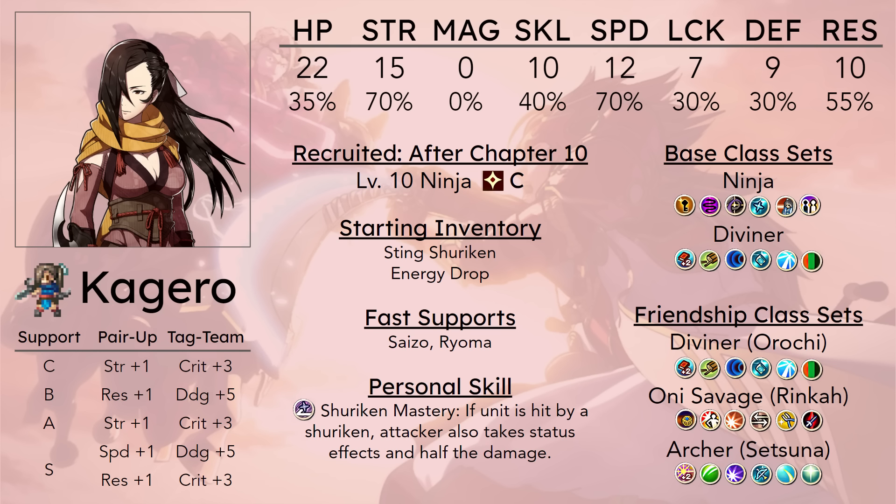At level 15, Master Ninja she does get Shuriken Faire, which further increases the amount of damage she can do, helping her reach one-round thresholds even after promoting at level 10. It's kind of crazy because Kagero will end up capping strength even with a level 10 promotion by the time she reaches level 20 promoted. The extra five attack is still useful, especially for really late game maps where enemies are mixed together — for example, in chapter 25 you have both Great Knights and Dark Knights on the right side. I needed Shuriken Faire specifically to kill both with just the Sting Shuriken.